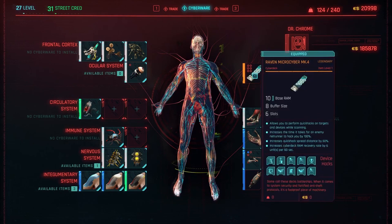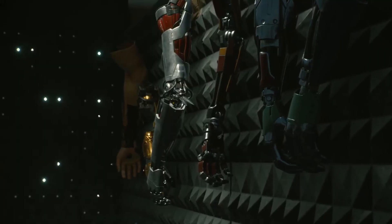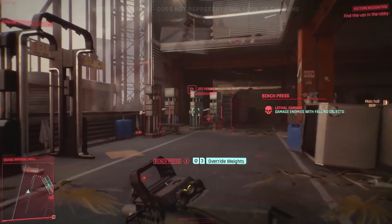The operating system slot seems to be one of the more important slots for your V. This legendary Raven Microcyber MK4 boosts base RAM by 10, 8 buffer size and 6 slots. It allows you to perform quick hacks on targets or devices while scanning, increases the time for an enemy netrunner to hack you by 100%, increases quick hack radius by 60%, and increases RAM recovery rate by 6 units per 60 seconds.